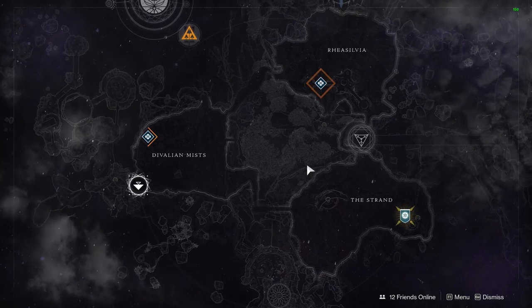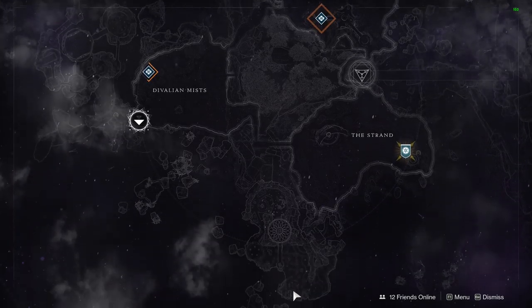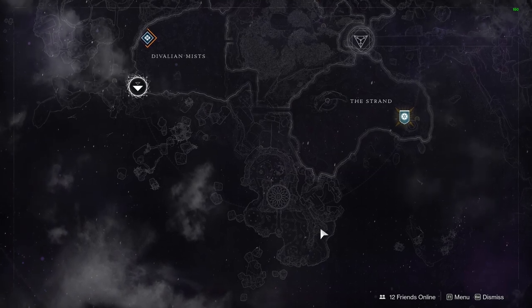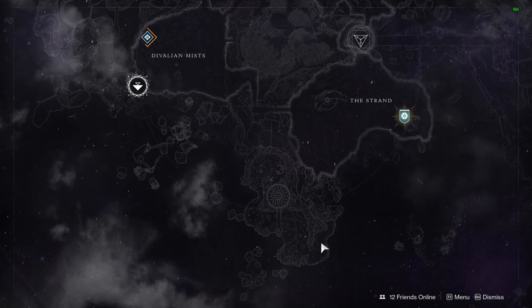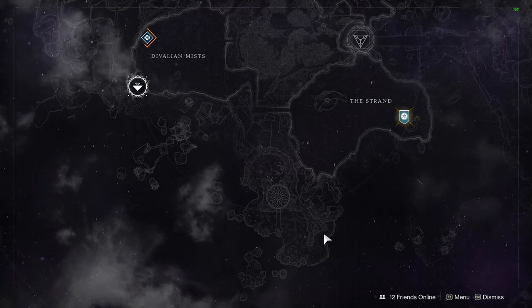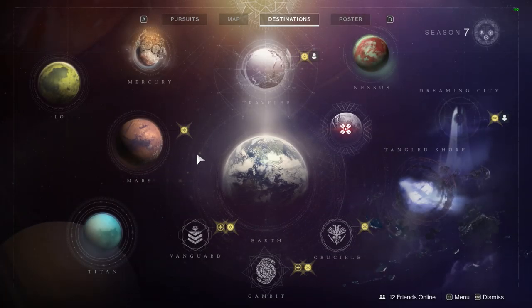The last place we're visiting this week is the Dreaming City. The curse has reset and the Shattered Throne is no longer available. The ascendant challenge for the week is the Four-Fight Shrine — you'll find it in the Garden of Esila. Pop your Tincture of Queensfoil, head on over, and complete the ascendant challenge to get eggs and Ahamkara bones if you need them, plus some powerful loot.